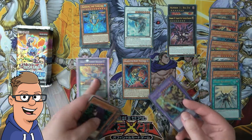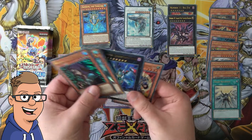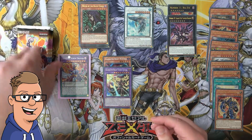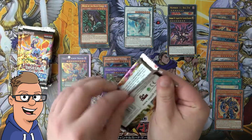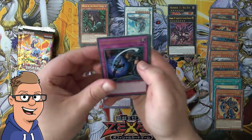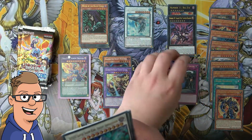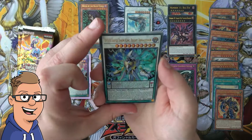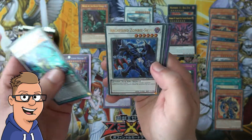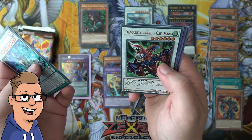I love opening this set and we're far from done opening this one. Different Dimension Ground — a good card again — a DDD Super Doom King Bright Armageddon, an Archfiend Zombie Skull — yeah pretty good. Dragunity Knight...